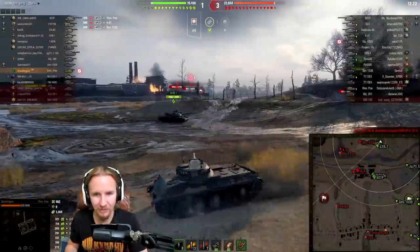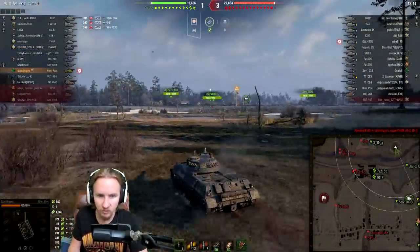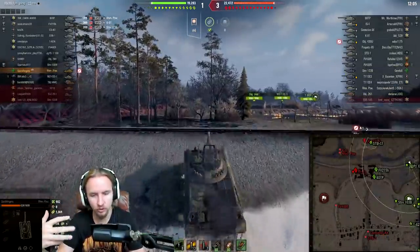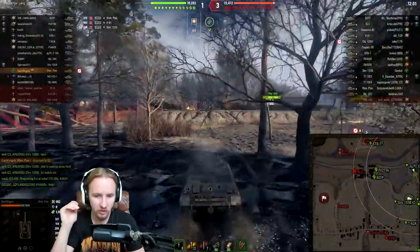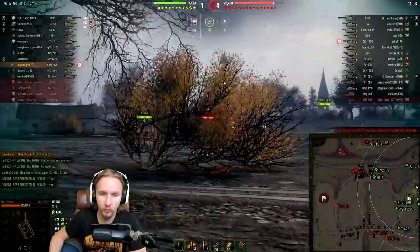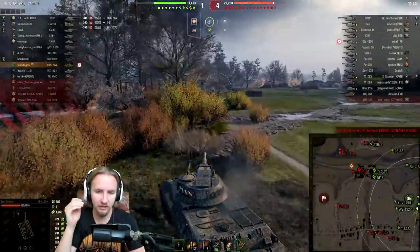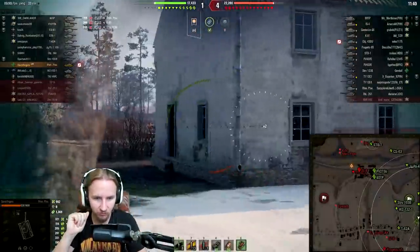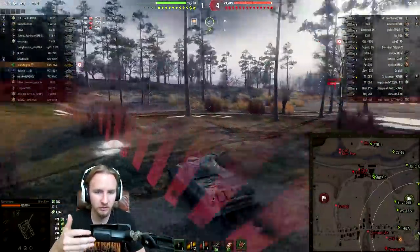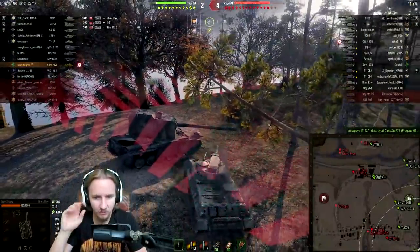That is horrific — barely better than an Object 430U sitting still, for example. Some of those low-profile Soviet medium tanks are incredibly sneaky, and a vehicle like this just had such horrific camo that you could never truly play the light tank role. However, now with the exhaust system you can pump up the concealment from around 34% all the way up to about 43%, which is the difference of a pre-Equipment 2.0 EBR. That allows far more aggressive plays, though you do make sacrifices — you might not take coated optics or commander's vision system.